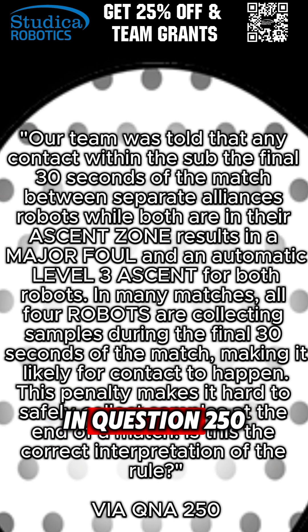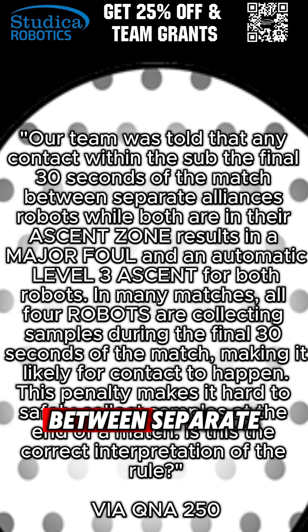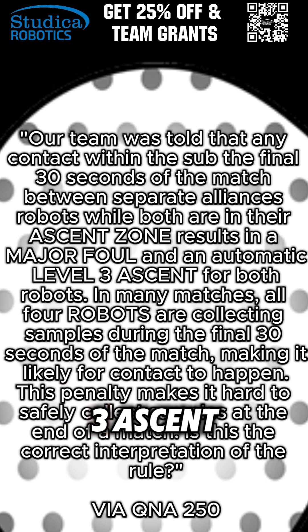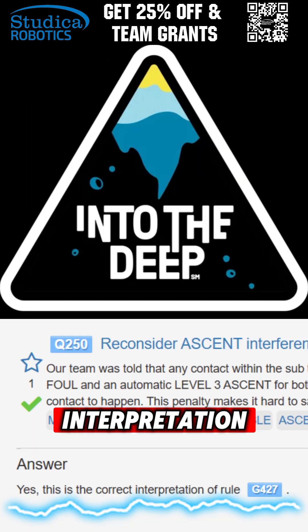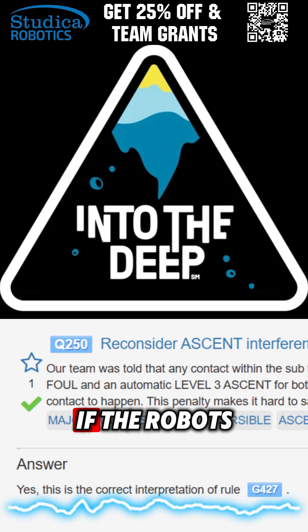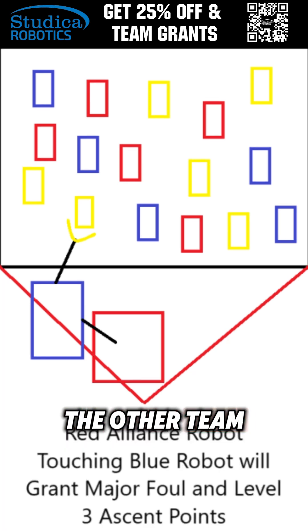Now, in question 250, it is said that their team was told any contact within the submersible in the final 30 seconds of the match between separate Alliance robots while both are in the ascent zone results in a major foul and an automatic level 3 ascent for both robots. According to the GDC's response, this is the correct interpretation for rule G427. This essentially means that if the robots are collecting samples in the last 30 seconds, an opponent robot can simply touch them and get the other team a major foul as well as ascent points for themselves.